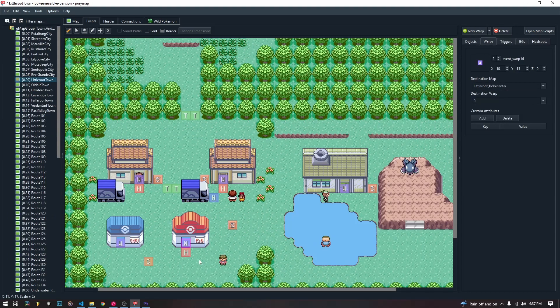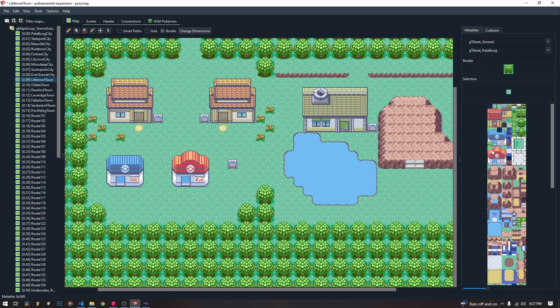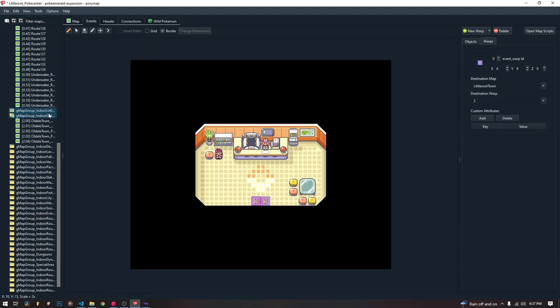We are going to be creating this PokeMart inside of Little Root Town. Using your general tile set, you're just going to copy the PokeMart, paste it, add your collision tiles to make sure you can't walk into it. You're going to add your warp, and you are going to warp to a new map that you create inside of your indoor Little Root map group. If you are confused at all about any of that, make sure to go back and watch our Warps and Adding Maps video from our Pori map series, because we cover that, and we cover how to create the indoor part of this map.